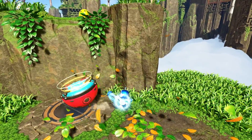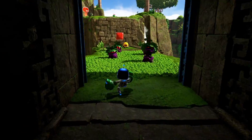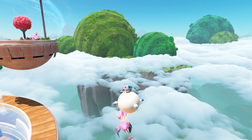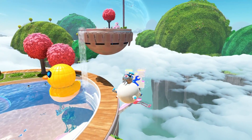In each level, Astro Bot has basic abilities like punching and a laser-propelled double jump, but you'll also find special equipment like extended punches, jet packs, and even the ability to blow up like a balloon for added mobility. These items help keep the gameplay fresh as you progress.